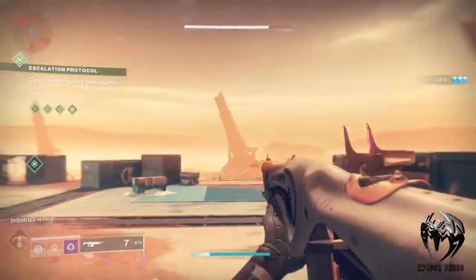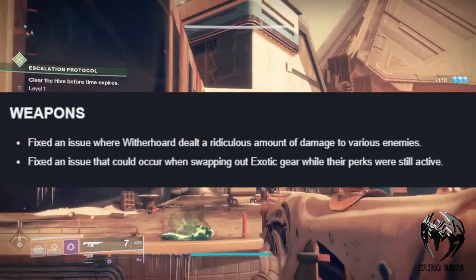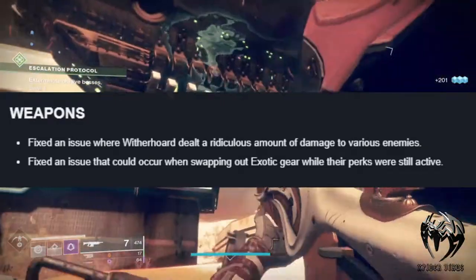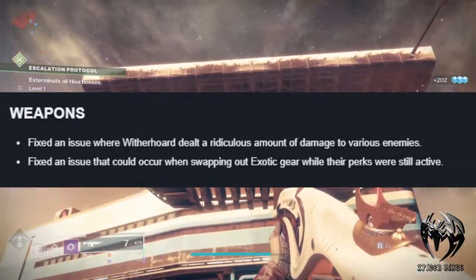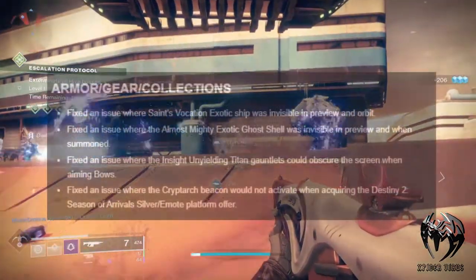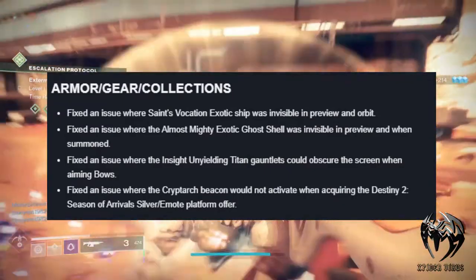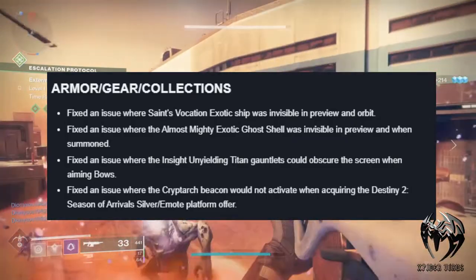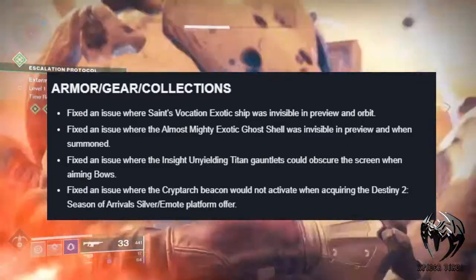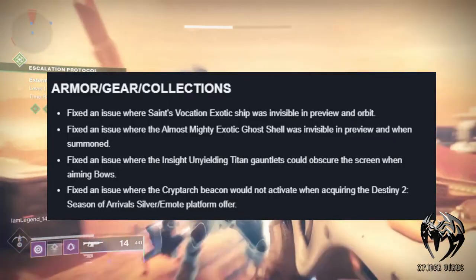Then we have some hotfixes on weapons: fixed an issue where Witherhoard dealt a ridiculous amount of damage to various enemies. Fixed an issue that could occur when swapping exotic gear while their perks are still active. Under armor changes: fixed an issue where the Sails of Osiris exotic ship was invisible in preview orbit. Fixed an issue where the Almost Mighty Exotic Ghost Shell was invisible in preview and when summoned. Also fixed some bugs with the Insurmountable Skullfort Titan Gauntlet and the Cryptographic Anchor.